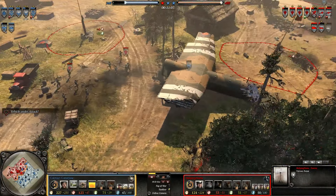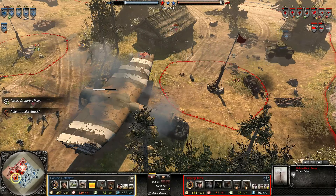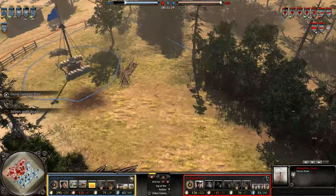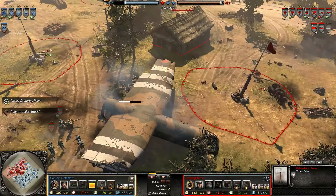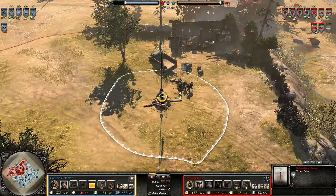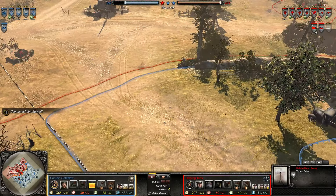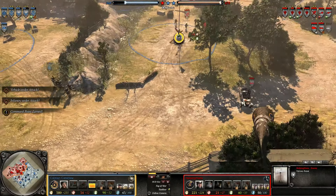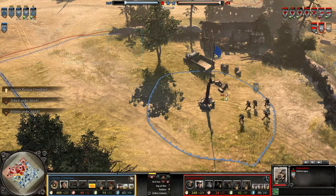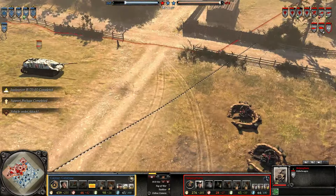Two Volksgrenadiers are going forward — they're just shooting at the glider. Because clearly a glider that's served its purpose still needs to be shot at a lot. The Jagdpanzer is trying to move forward but the glider is sort of blocking its path. The OKW player has really lost a lot of his ground — this area is almost touching the base. The Kubel should just retreat; there's no point taking damage.